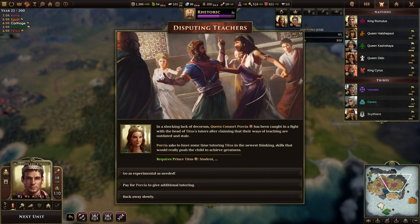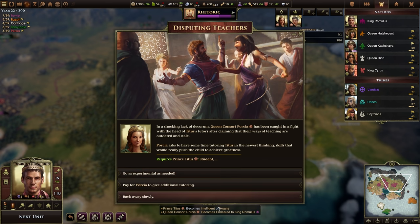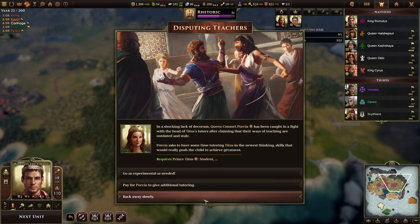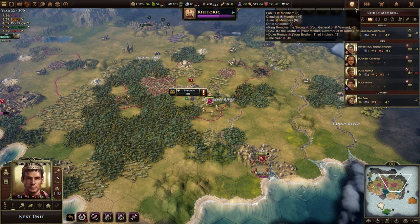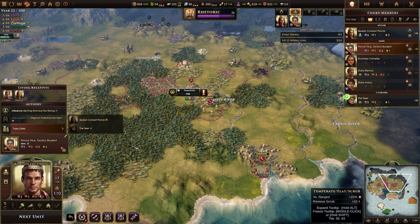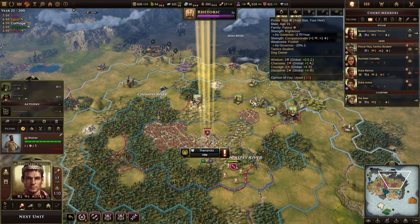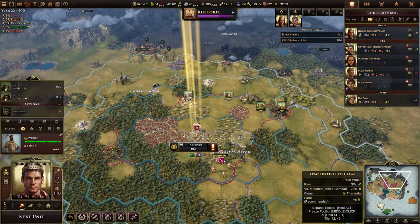There are the vandals to my south. Disputing teachers — the Queen Consort has been caught in a fight with Titus's tutors. We can go experimental, which would make my son either insane or intelligent. Insane is really really bad so I'm going to just give him extra tutoring — plus one wisdom is totally fine. I should probably tutor my son again before he comes of age using the seer. This costs 200 gold and two orders for plus one stat point. He's going to come out the gate with a really really good spread of stats — six stat points before even coming of age.